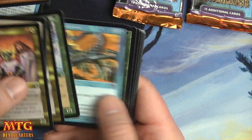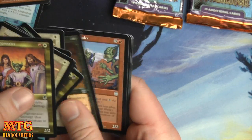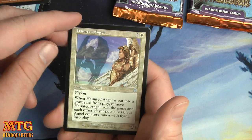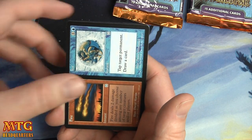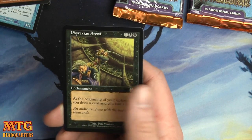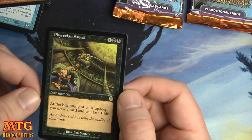Goblin Legionnaires! We have a Goblin Ringleader, Haunted Angel, Fire and Ice, and Phyrexian Arena — there we go! Well, we got all the notable pulls out of this box, so I'm happy about that.